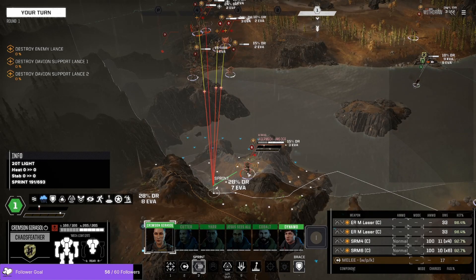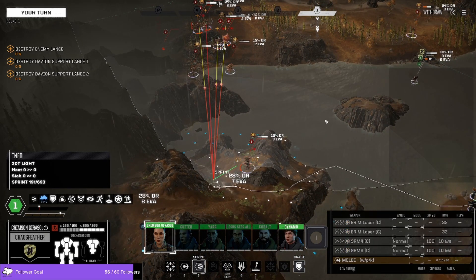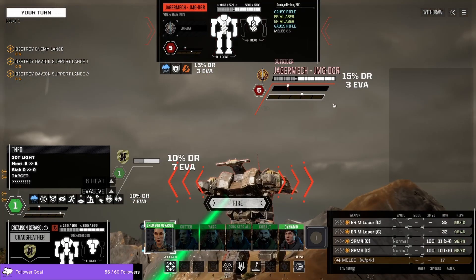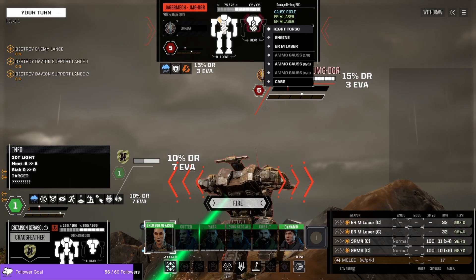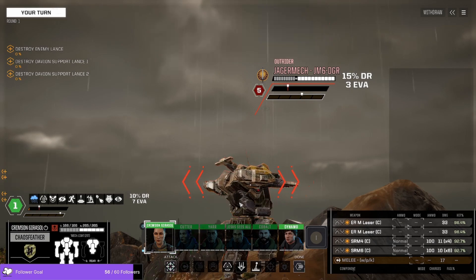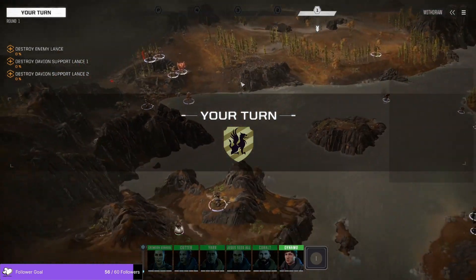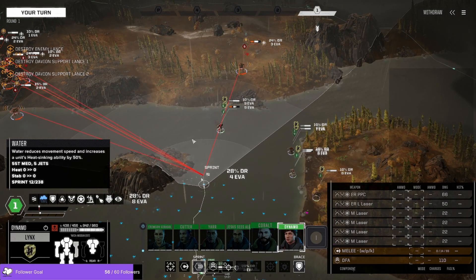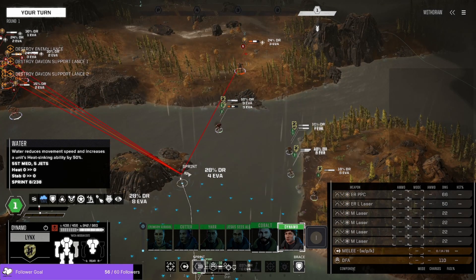Alternatively, do we swarm the Jaeger Mech next round and hope for the best? I think we do — Jaeger Mechs are pretty lightly armored. We should be able to run up behind him and make him regret most of his decisions because he's got very little armor in the rear and he has an XL engine. Gauss ammo doesn't explode but he does have CASE, so we'd have to explode the actual Gauss rifles themselves — or just crit him in the back. If we blow up his engine he probably will not have a good time.